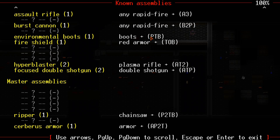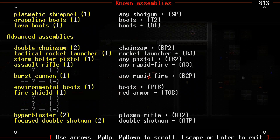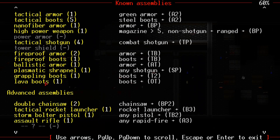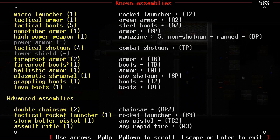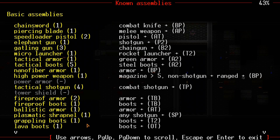We already have the environmental boots up here — they're a good compromise, offering some protection for environmental stuff. The anti-grab boots are something else I can make — they're pretty much just tackle boots plus the nano armor. Tackle boots are basically up here. I think this number indicates how many times I made this stuff. I made a double chainsaw twice and apparently a hyper-proposter twice.